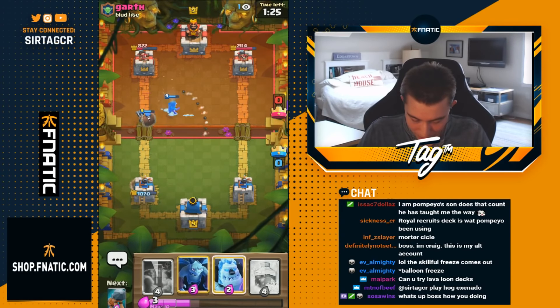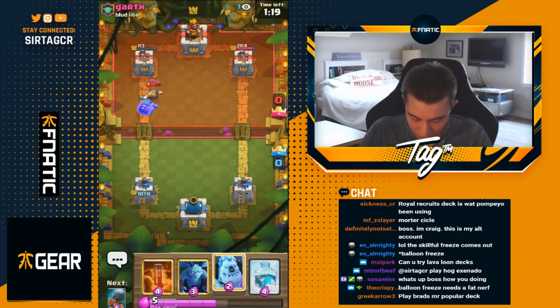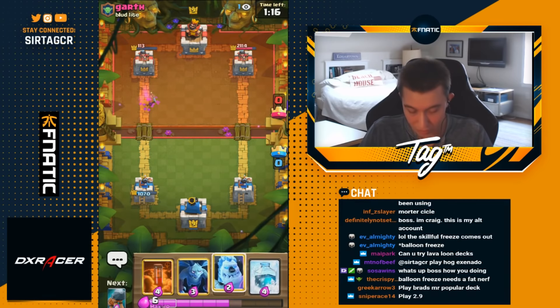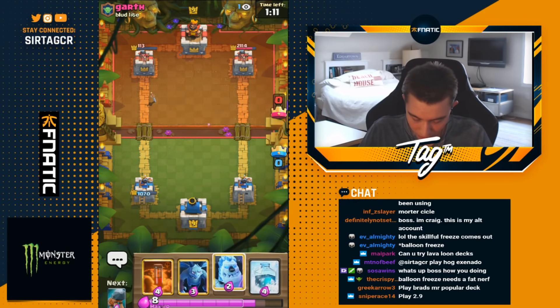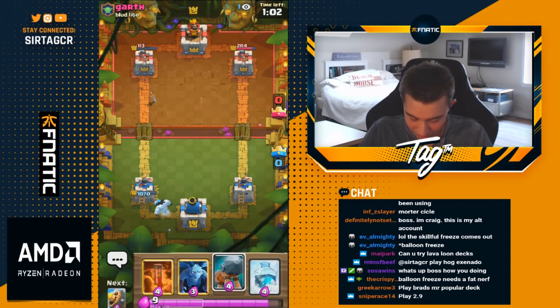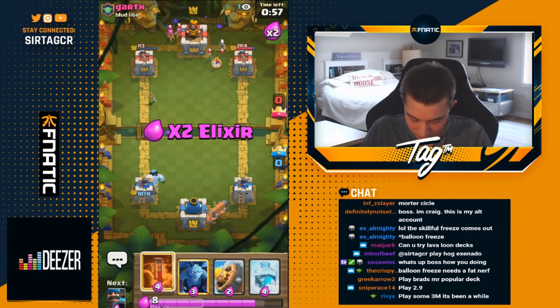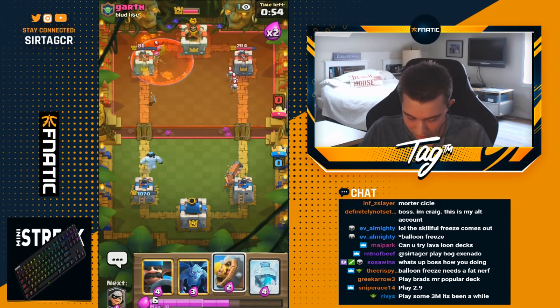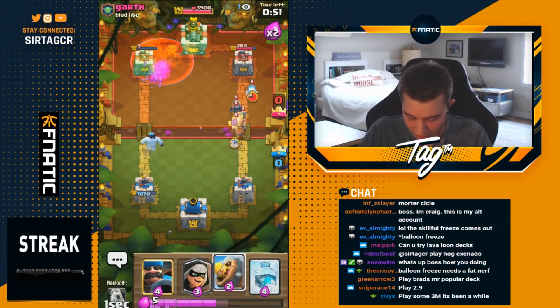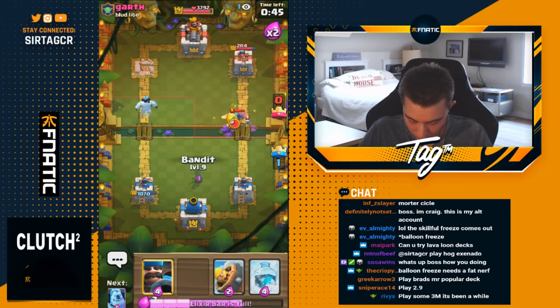I'm going to go for the bandit plus hunter combination. The hunter just removes any type of swarm unit really quickly for the bandit to break through. So whenever you defend with the hunter, counter push with a Battle Ram or bandit — really really good. They drop stuff on top of the Battle Ram, obviously the hunter will shred it after. Can't really reliably peck on top of that either, it's gonna get wrecked by damage. Battle Ram here — I could poison to finish off the tower. I'm also going to hit the king tower because the tower dies so the king tower would have been activated regardless.